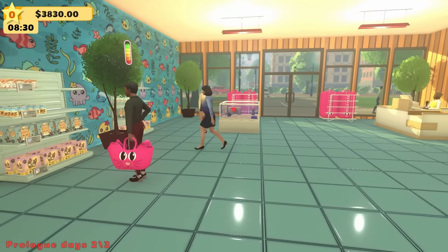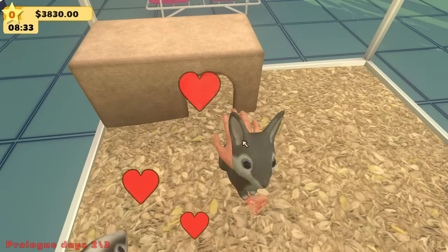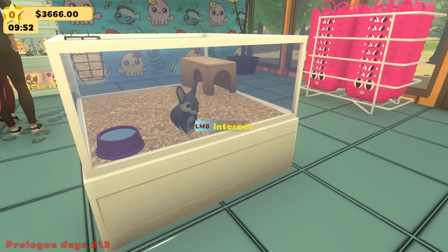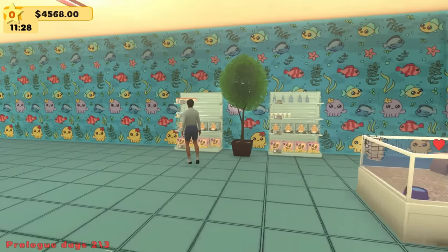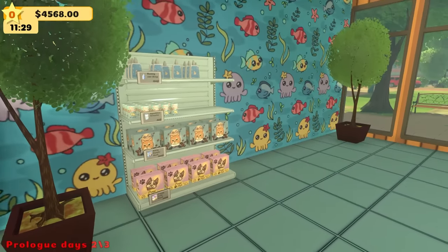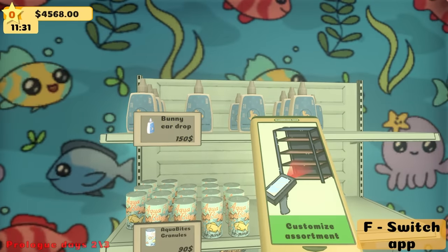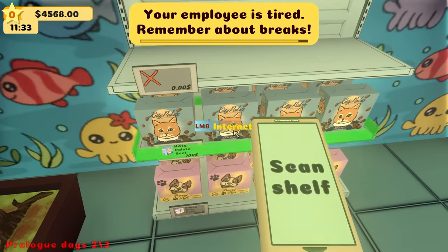I thought they were going to go look at the bunnies. Poor little dudes — I'll give them some scratches. Look at them, they're so cute, just scratching the glass. I do have a theory though: maybe I have too many products on the shelves and that's why they're not looking at our bunnies. So I'm going to try something — let's take all the products off secretly. This is a strategy.